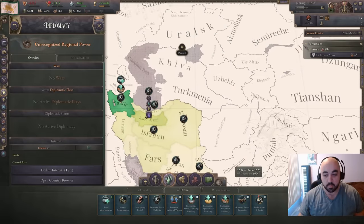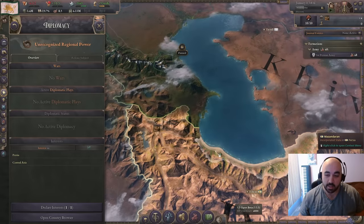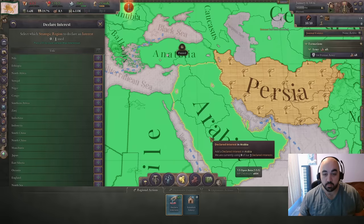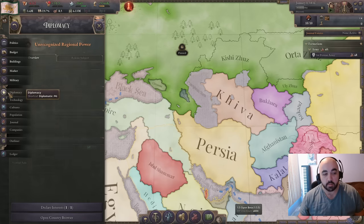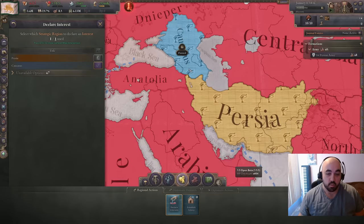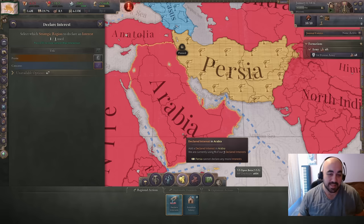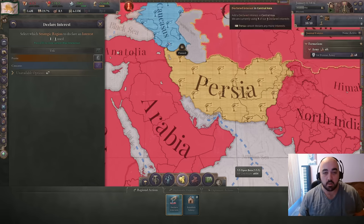As far as diplomacy, it's very simple - we are terrified. Russia starts with a claim on either Tabriz or a nearby province, so we want to play nice with them. We are going to move our interest from Central Asia into the Caucasus instead, and we are just going to join Russia's side in any war they declare. But as soon as we build a boat, we are going to declare an interest in Arabia, and that's where we'll start our expansion. For this run, I think we'll lean into a Pan-Arabia type of thing.